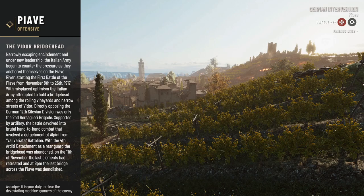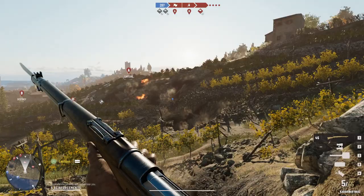Finally we got a new update in Isonzo — it is the Piave map, which is the second installment of the German intervention. The next one is Monte Grappa, which we expected to get by the end of quarter two, meaning by the end of June.